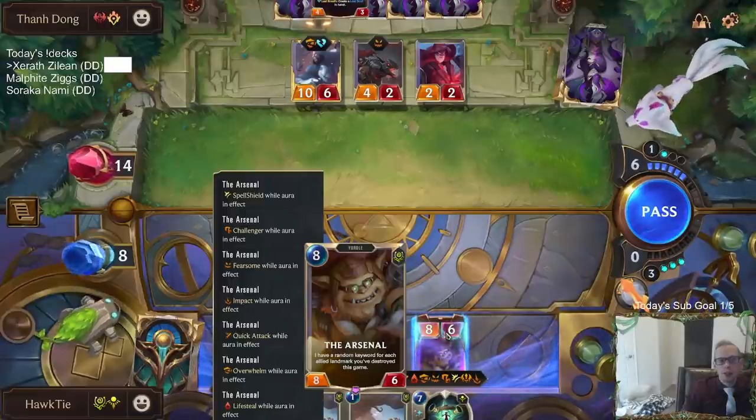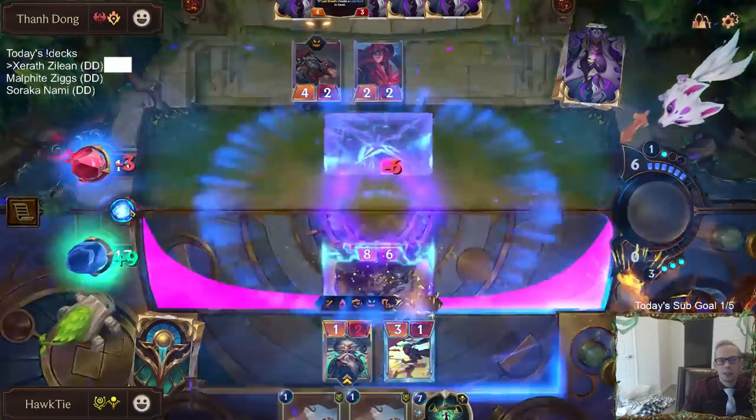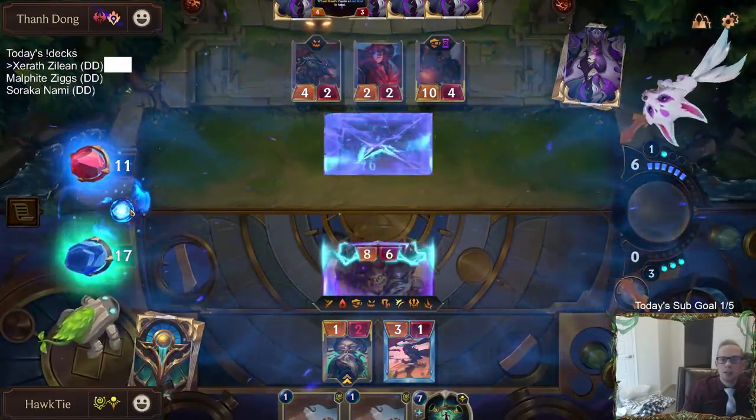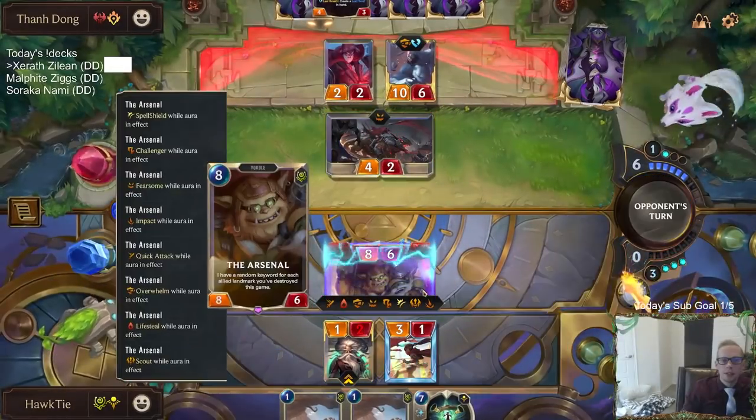So I guess I do have the ability to kill the Scion right now, don't I? Because even though they rally, I'm at 17. Oh, it has Scout also? Alright, Scout also. This card is insane!